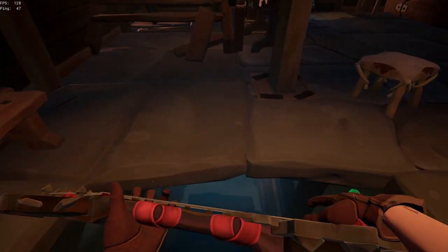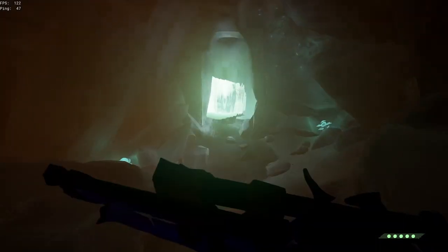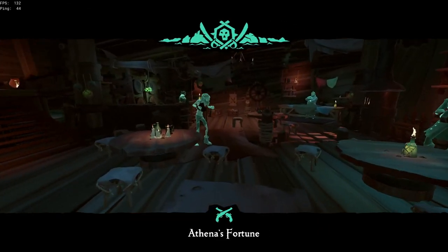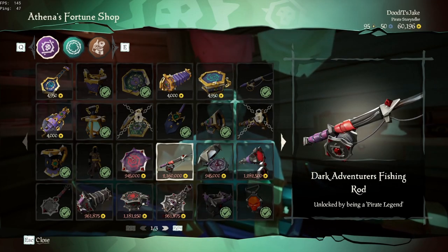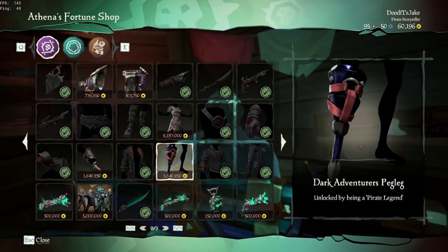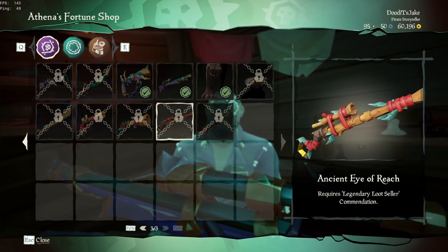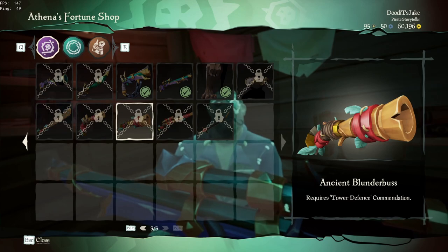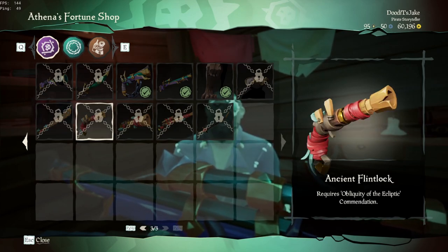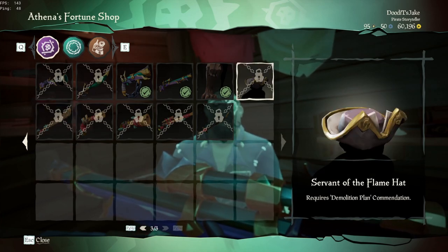I'm not going to go over the bug fixes, but I am going to be showing you guys what cosmetics there are and how to obtain them. The first thing you're going to want to do is come over to Legendary Dew and browse his stock. Scroll down a little bit and you'll see a new tab with the Servant of the Flame Cutlass, Ancient Eye of Reach, Ancient Blunderboss, Ancient Flintlock, and Ancient Cutlass.